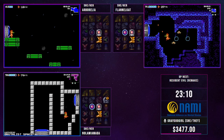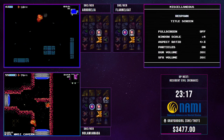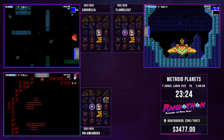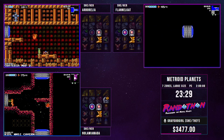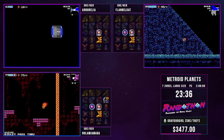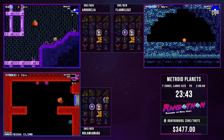Amada is making an absolute triumph over the Ridley area, exploring all the different possibilities, and she's quite close to finding the Varia Suit, which would be a huge game changer. That makes all of those hazard runs substantially easier to deal with.